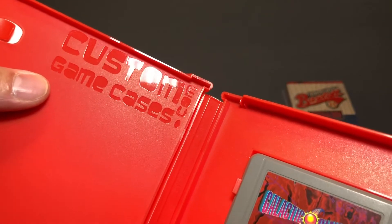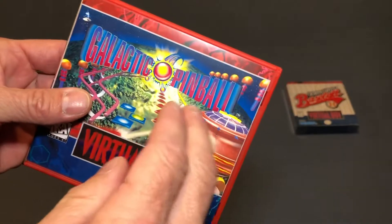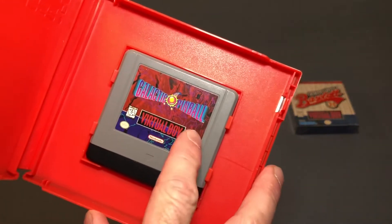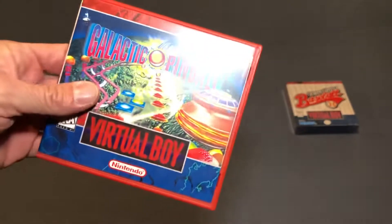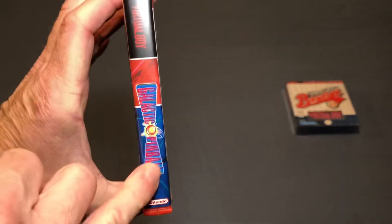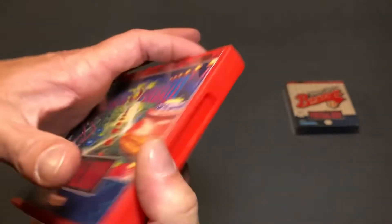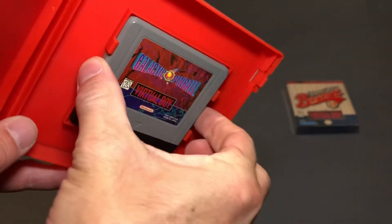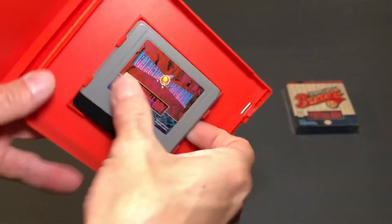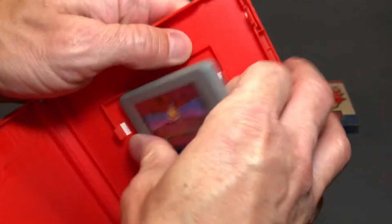Then we've got Galactic Pinball. These cases are made by Custom Game Cases dot com — they make custom cases for a ton of different games. I wanted them because getting these games complete in the box is just ridiculously expensive, so I opted to go with loose cart only and then got these cases to keep them safe and to be able to display them. I really like the way these look — they mimic the real boxes with the artwork and color scheme. The carts fit nice and snug with the dust cover, so I highly recommend Custom Game Cases dot com.